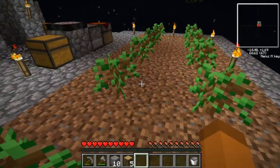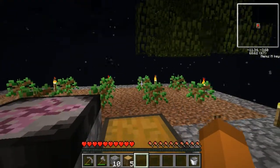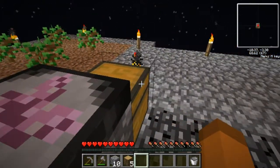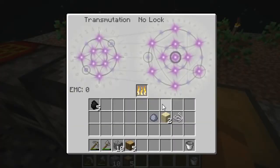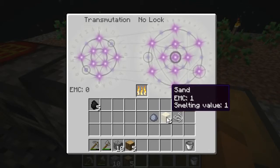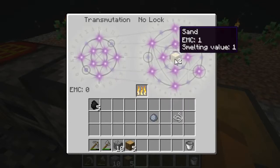Make sure you replant quickly so that you can get a decent rate of tree growth. I'm going to need some crafting ingredients — some EMC ingredients. A couple things I'm going to need: one, I'm going to want some glass.